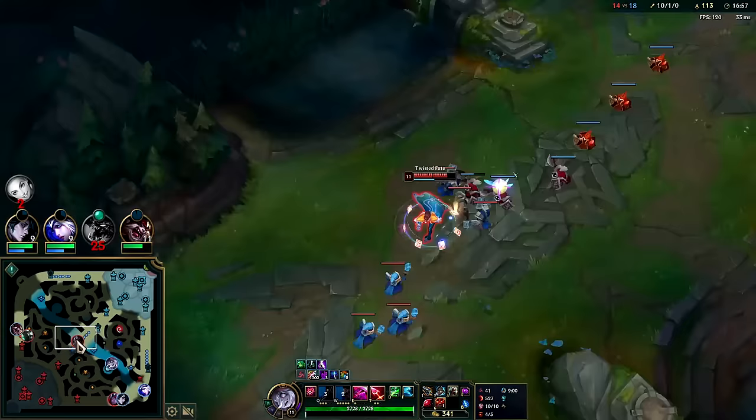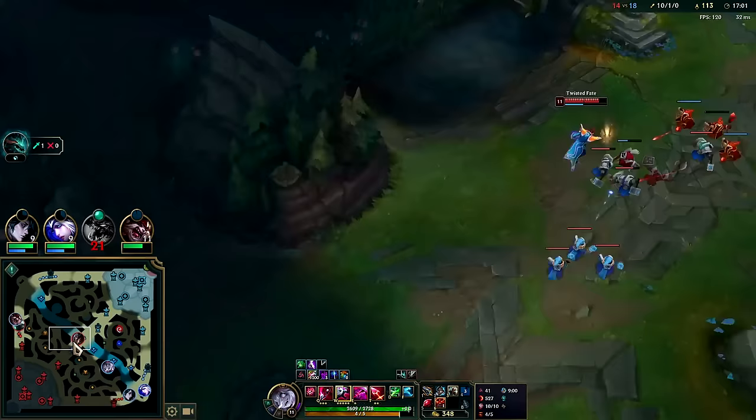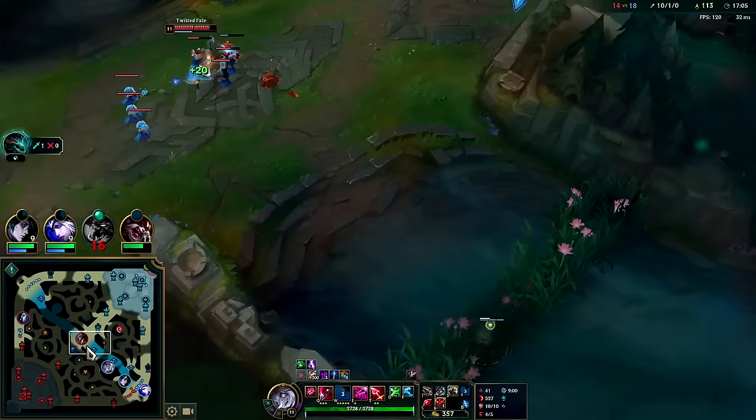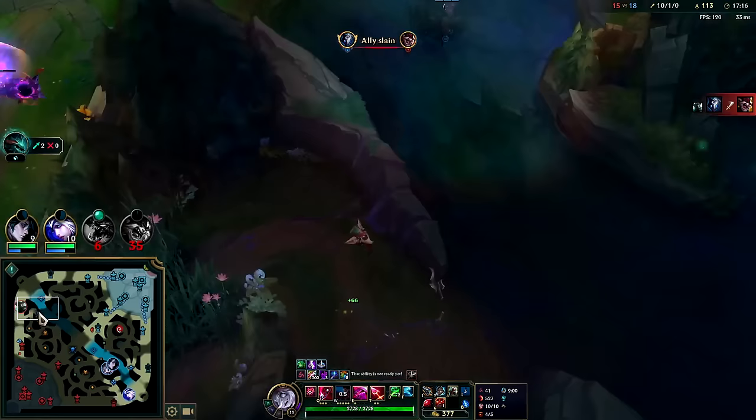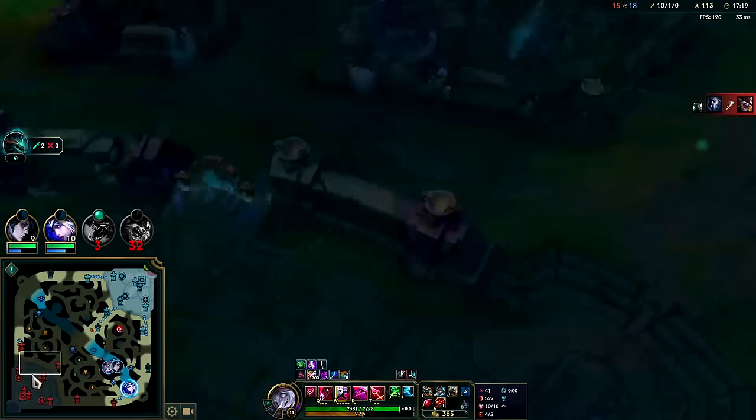This would be a really bad low-percentage chance of me landing it on TF here — if I try to hit him with my R horizontally, no matter where he moves, as long as he doesn't stand still, he dodges it. High risk. It's not lined up well — people retreat towards their turrets. I'll just Smite it. We're on double Drags now and there's someone right here.